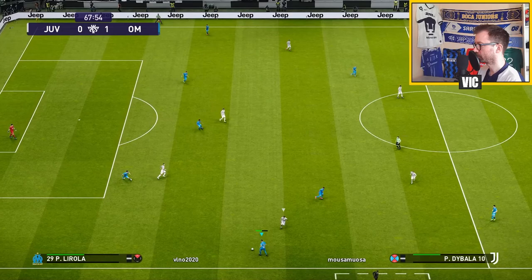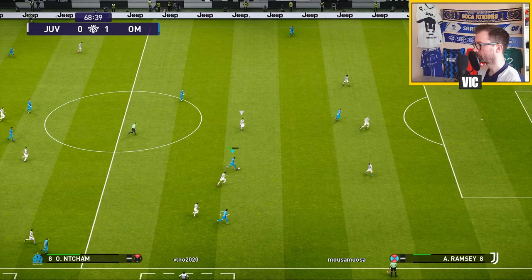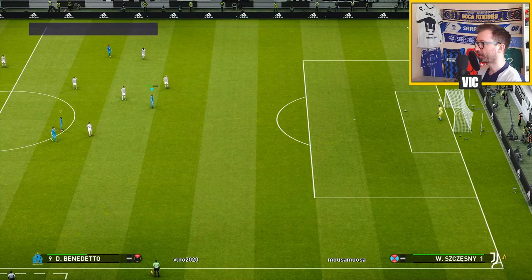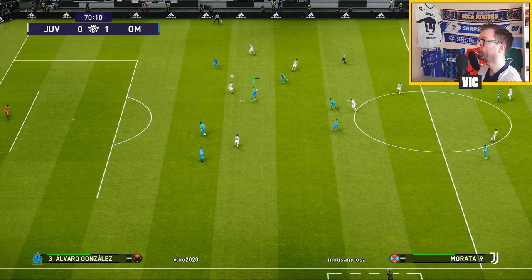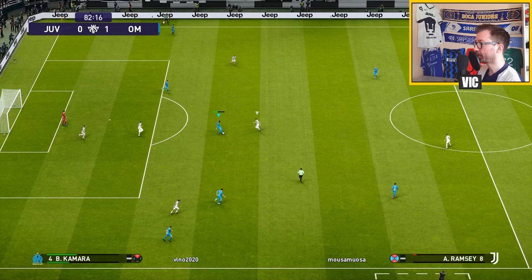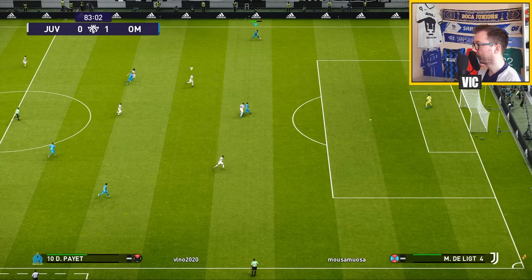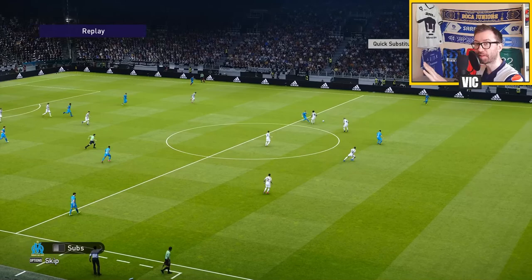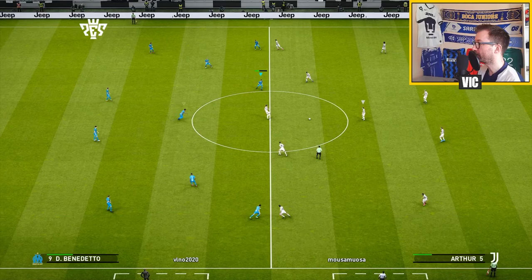I tried to lob with Benedetto - I think I was going for a manual shot but pressed the wrong button. The main reason Benedetto misses is the pass from Tova with his right foot instead of the left one, so it's a little inaccurate. Passing skills actually matter a lot. N'Champ was trying to do a through pass to Benedetto but doesn't have any through passing skill, so the ball is a little off even though there's lots of space.